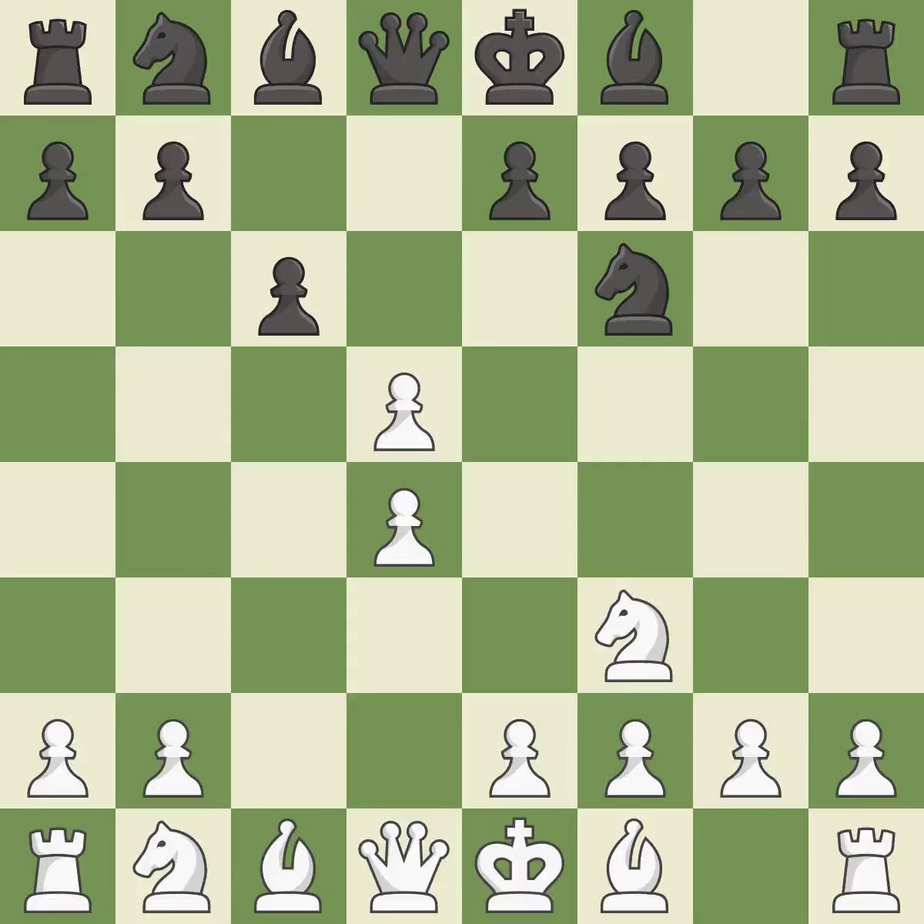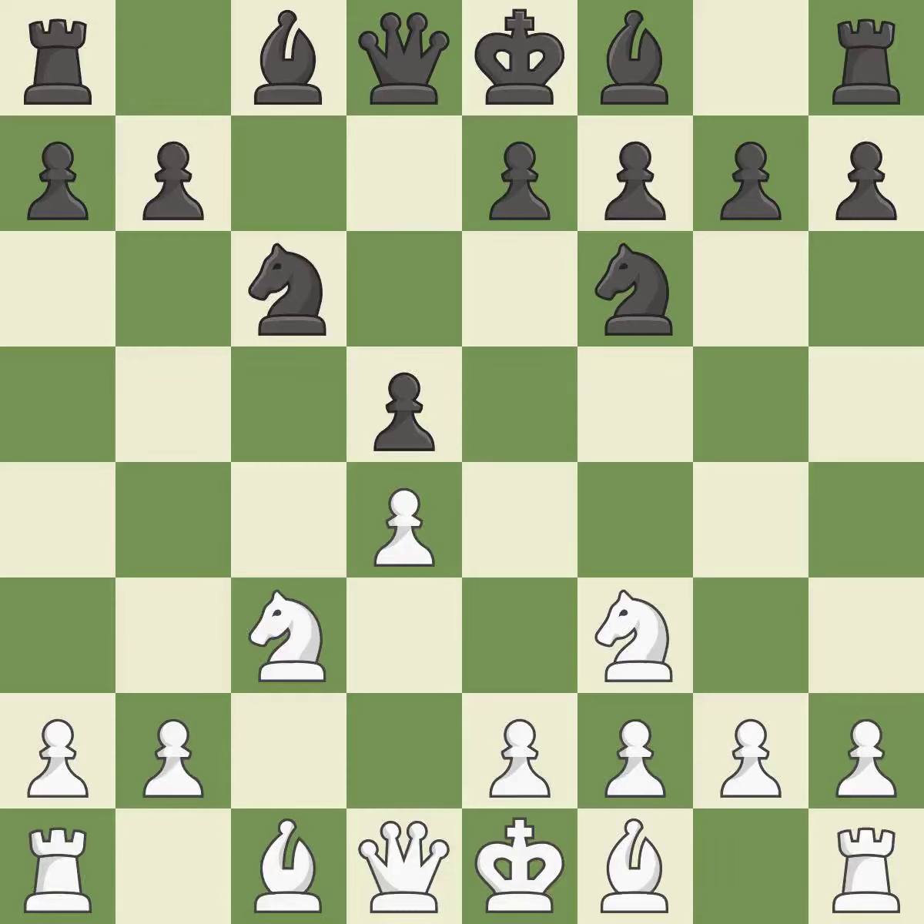CxD5 captures the D5-pawn, attacks the C6-pawn and controls the E6-square. CxD5 recaptures the pawn and controls the E4 and C4-squares. The pawn on D5 is attacked, the knight advances toward the center, and the E4-square is under NC3's control. The pawn on D4 is attacked, the knight moves toward the center, and the E5-square is under the control of NC6.